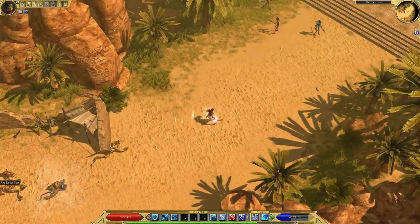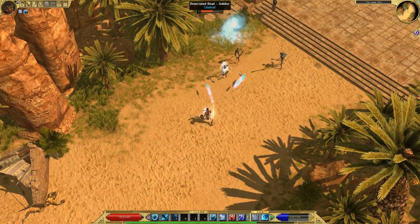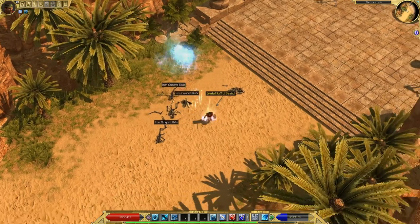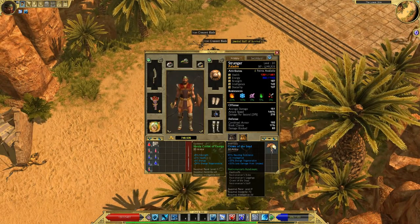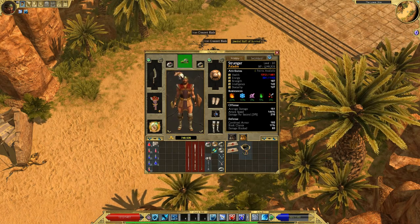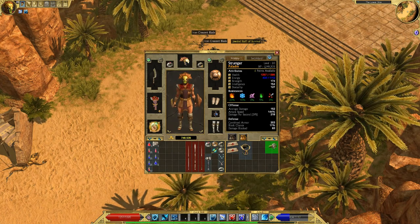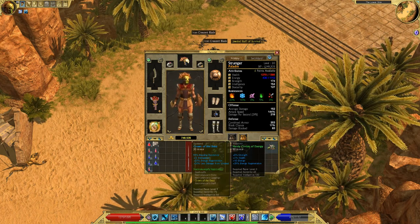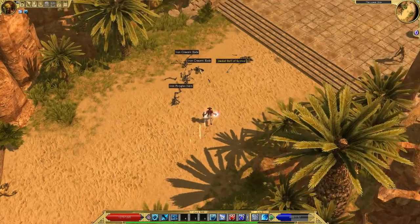I've got some big undead tombs coming up. This would be a good place to put on that Crown of the Dead — 20% less damage from undead. I'm actually gaining some damage from that, so let's use it.